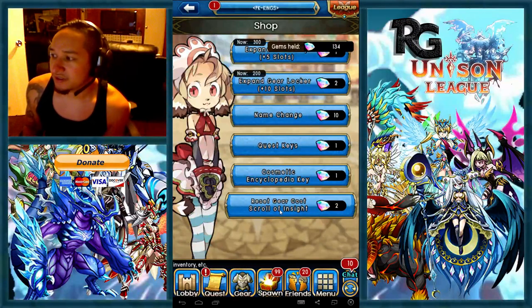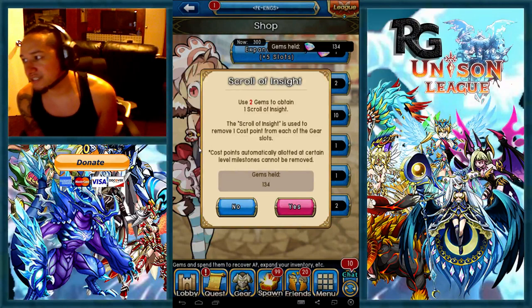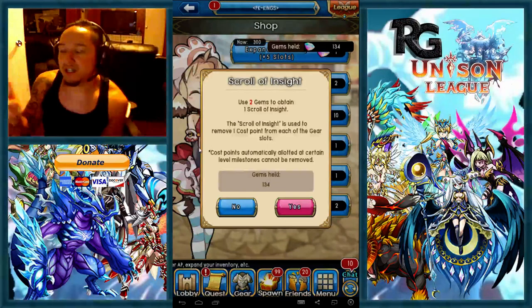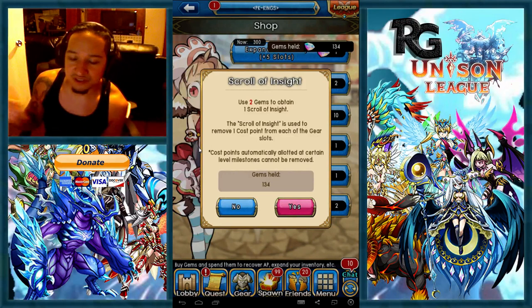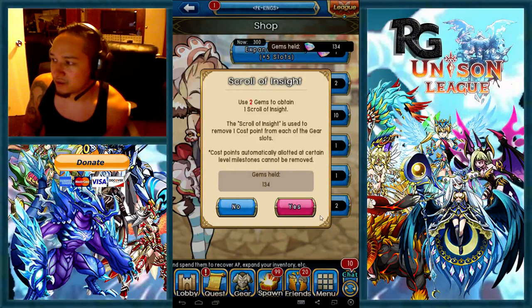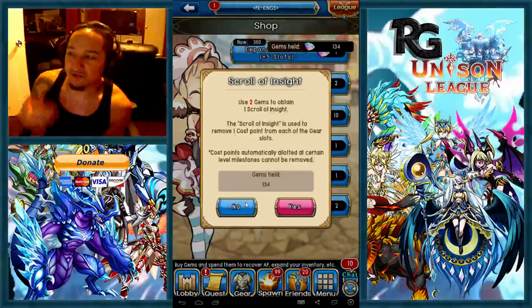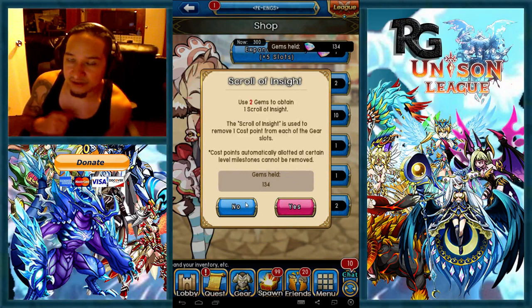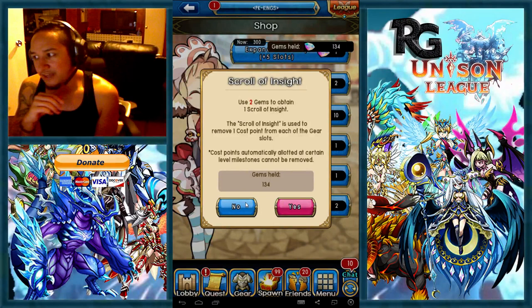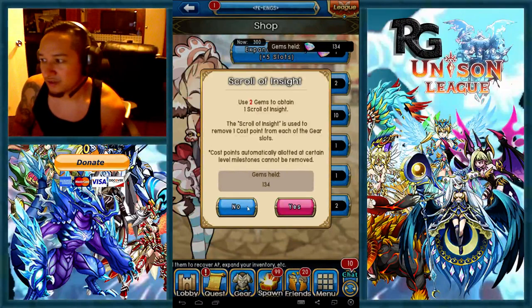While we're in this screen, I'm also going to talk about the gear cost reset. You can actually buy these scrolls of gear cost reset. Two gems for one cost in each slot, so it's two gems for four costs — one cost per slot, of your four slots. I would suggest waiting till you're level 90, and then use it, because basically you're going to spend two gems and it's going to take one out of each slot. So it would be 129, 58, 104, and 138 — keeping those four costs.